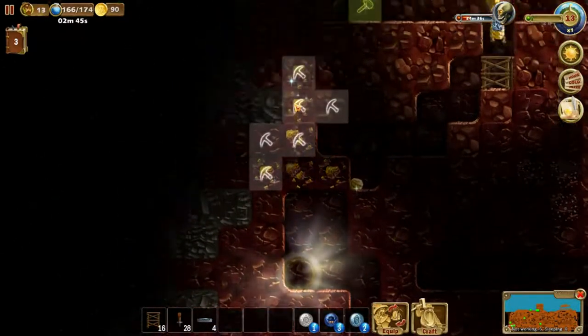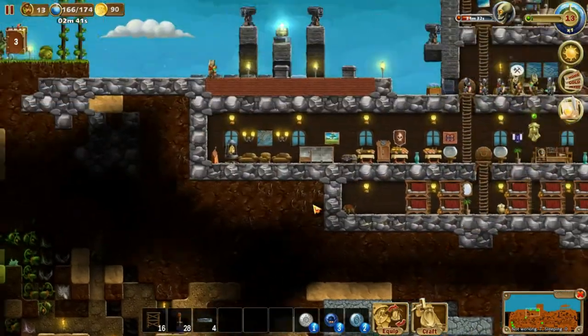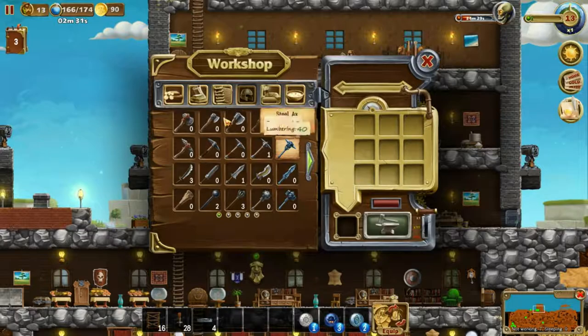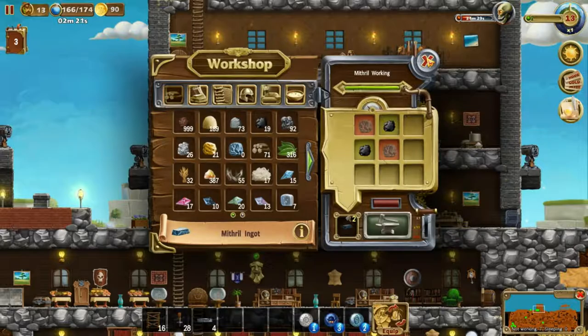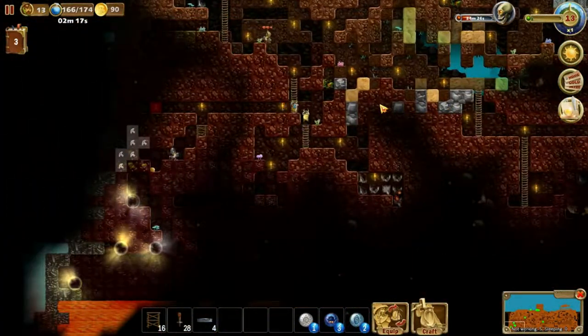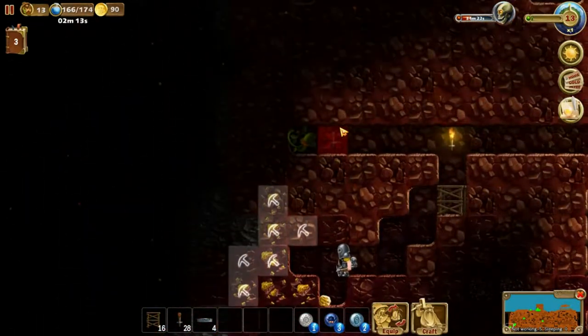Unfortunately not much, but we did find the gold and I believe we have a few mithril pieces now. So we have four mithril ore, which means we can now make two mithril ingots. Looks like we are actually limited to only one set of mithril armor.